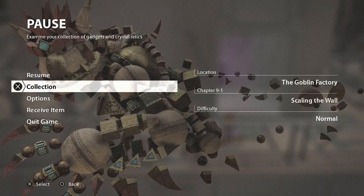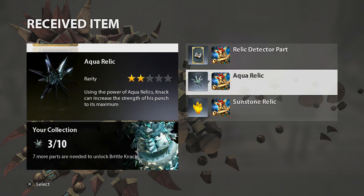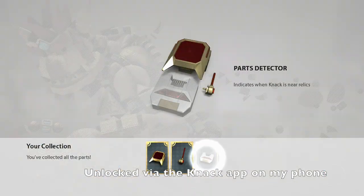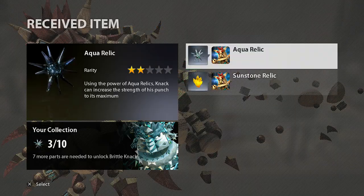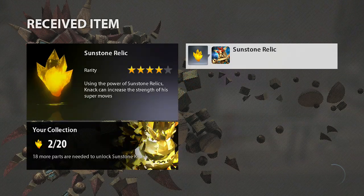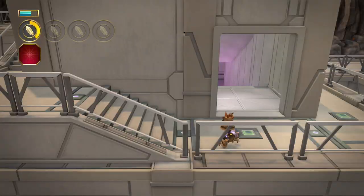Oh yes, look at this — these items that you see right here are unlocked by playing the game, so I've been unlocking them. There you go — 'Parts Detector indicates when Knack is near relics.' That is very convenient, that's awesome. I also unlocked this one and this one. Not bad.